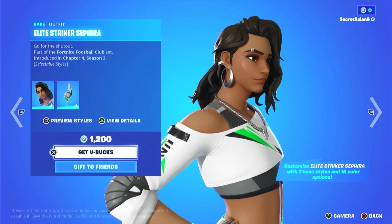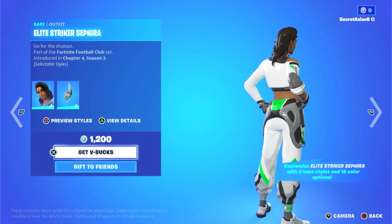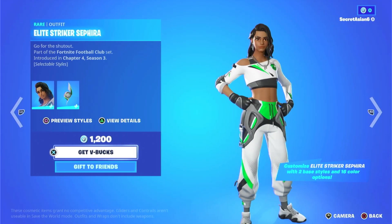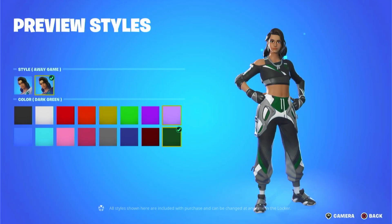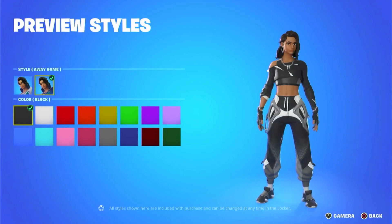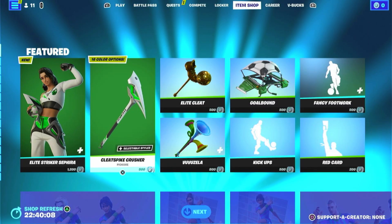Okay, so the first skin we have is — I'm pretty sure — an FNCS skin. It's called Elite Striker Sephira. I don't know if that's how you say her name, but oh my goodness she has a lot of styles. That's a pretty cool skin. I'm probably gonna rate this skin 6 out of 10. It's a pretty decent skin, pretty normal.